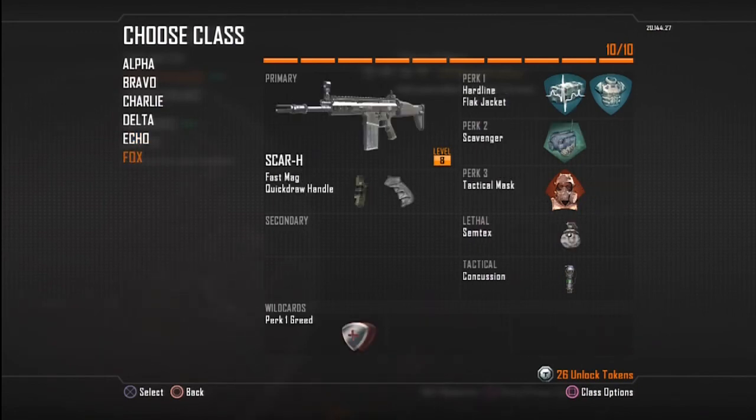My last class is the SCAR-H — it's pretty much the standard SCAR from all the Call of Duties. Fast Mag, Quick Draw; I'd probably put on Extended Mags once I unlock it. Obviously my four favorite perks, and I put on a Semtex this time with one stun. But these classes aren't set in stone — I just want to give you an idea of the classes I like to use.